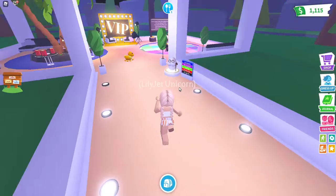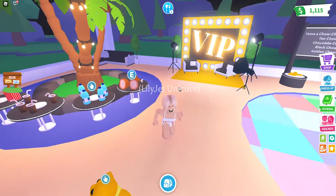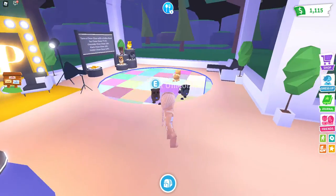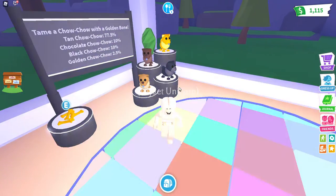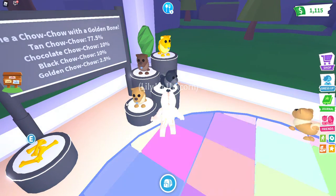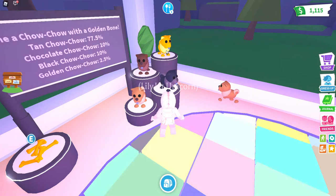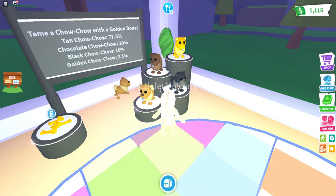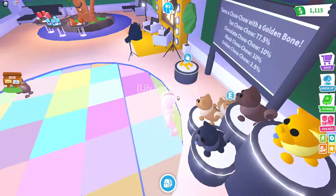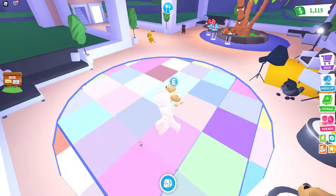This is the new VIP lounge — if you haven't seen the old one, you can find a picture on Google. I love this one so much better, it's more spacious. Here are the new Chow Chows, they're so adorable! There's a tan Chow Chow, a black Chow Chow, a chocolate Chow Chow, and a golden Chow Chow. The tan Chow Chow has a 77.5% chance, the chocolate and black are both 10%, and the golden Chow Chow is 2.5% to get.